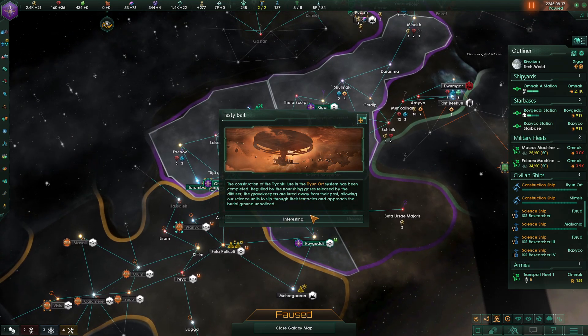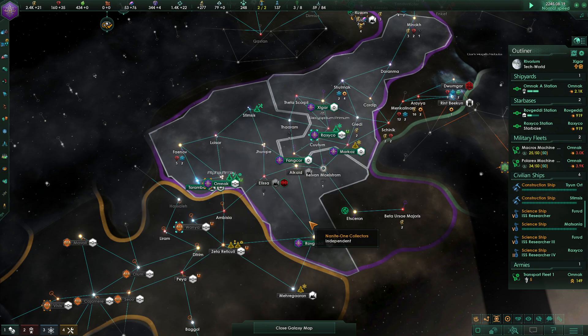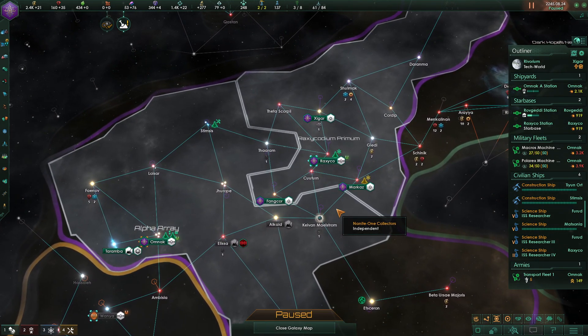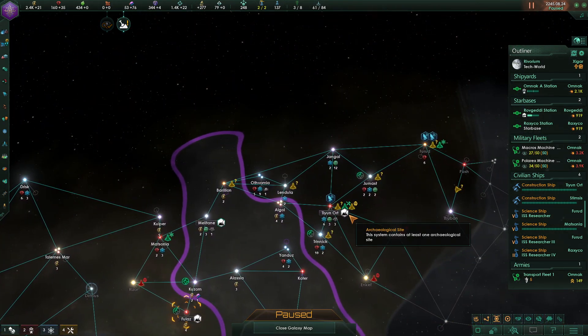Special project complete — tasty bait! The construction of the Tianki Lure at Taya North System has been completed. Beguiled by the nourishing gases released by the diffuser, the Grave Keepers were lured away from their post, allowing our science units to slip through their tentacles and approach the burial ground unnoticed. What did that give me? It gave me a burial site — interesting.